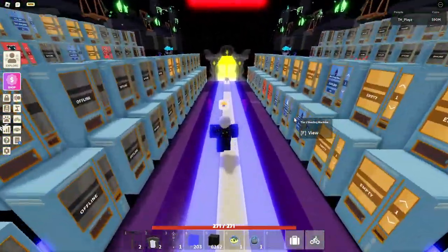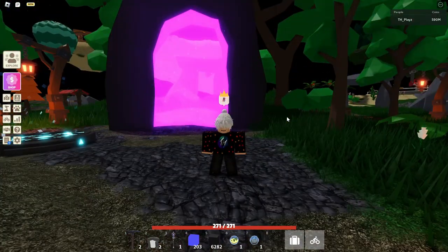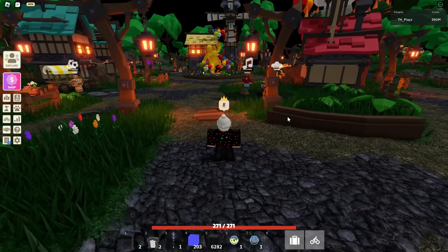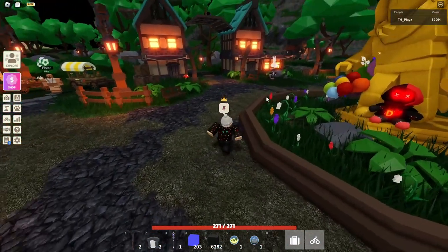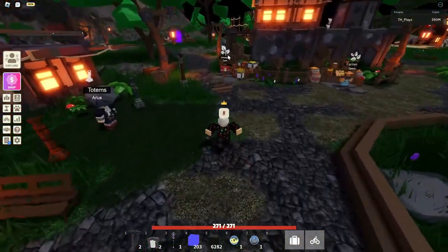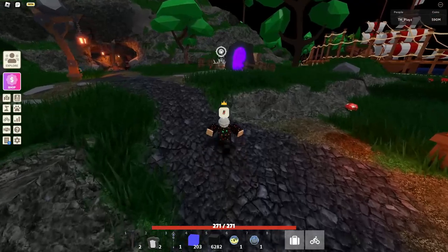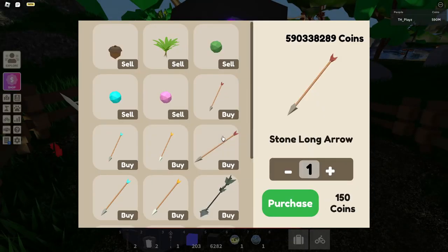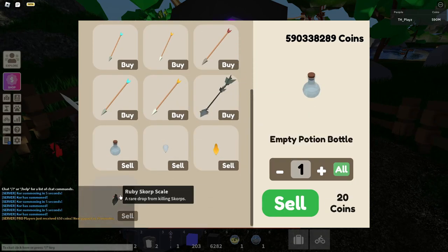Let's start with the hub NPCs. First up is Ivan the Adventurer — the guy who sells slime balls and a bunch of other stuff. When you load into the hub, walk straight towards the statue, then turn left a bit. Head past the portal and you should see a target icon, which means you're getting close. Here is Ivan the Adventurer. You can view the shop, buy arrows, sell your slime balls, horseradish, acorns, scorps, and empty potion bottles.